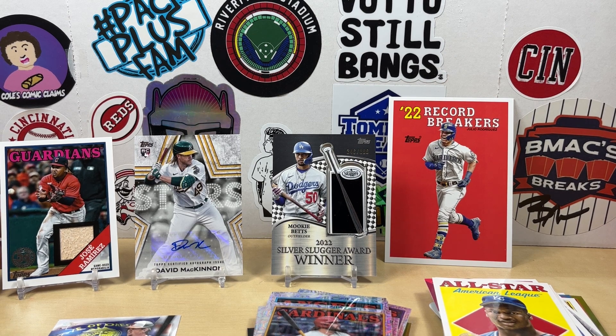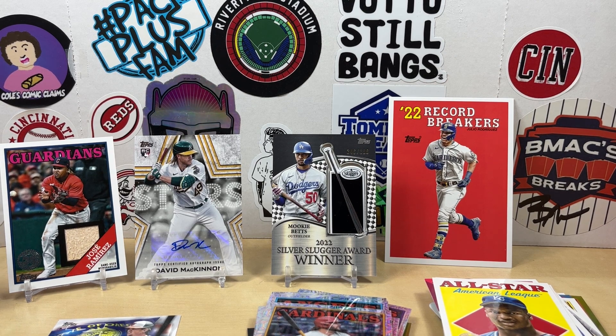Here are our hits: we have the Jose Ramirez game-used memorabilia, the David McKinnon autograph, and we did get the numbered Silver Slugger Mookie Betts and the J-Rod box topper. That might be the best of the box. Let me know what your favorites were — appreciate you watching, and we'll see you next time. Have a good one.